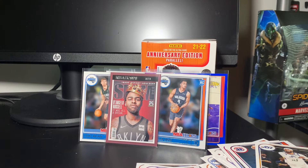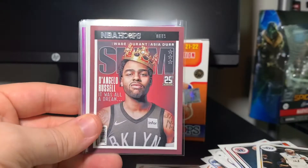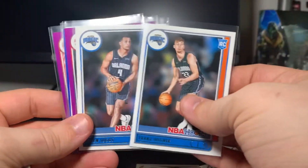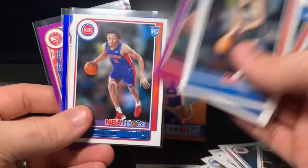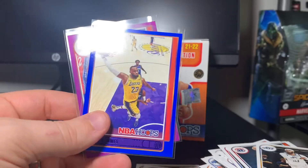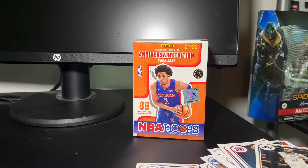I think foils are relatively harder to come by, so not going to complain about that. So there you have it — I'd say this was a pretty good blaster. The foil is always nice, nice Slam inserts, a couple top rookies in Franz Wagner and Jalen Suggs, a purple rookie, Kade Cunningham. The blue LeBron's probably the card of the break, but the purple Trey Young's not too bad either. Let me know what you guys think of Hoops if you've been able to pick any up. Please leave a like, subscribe — thanks always for watching, and until next time, bye!